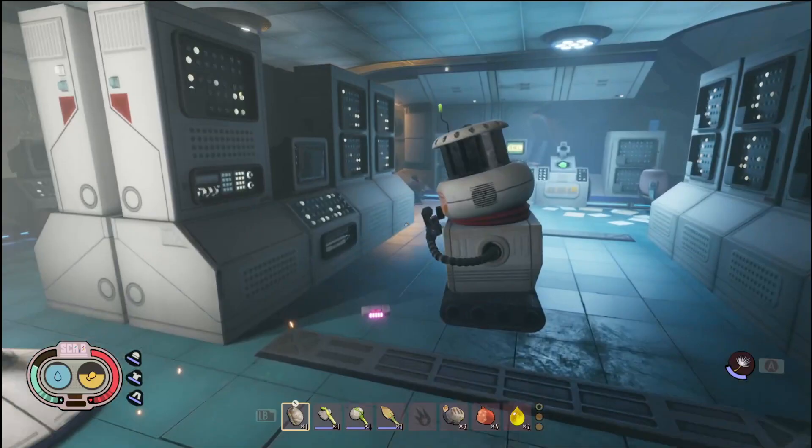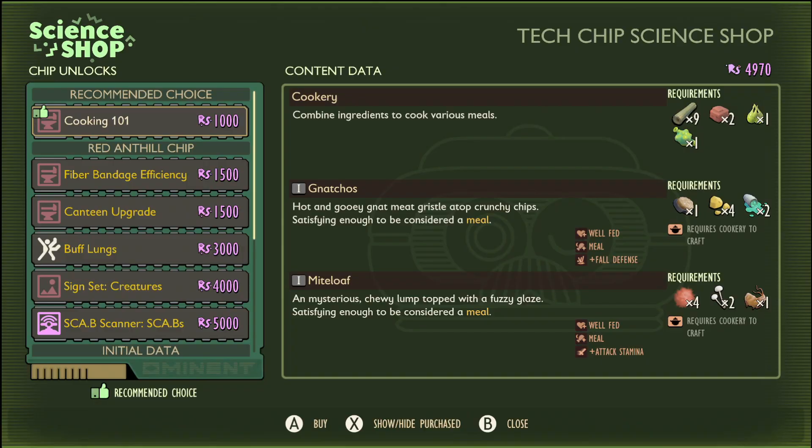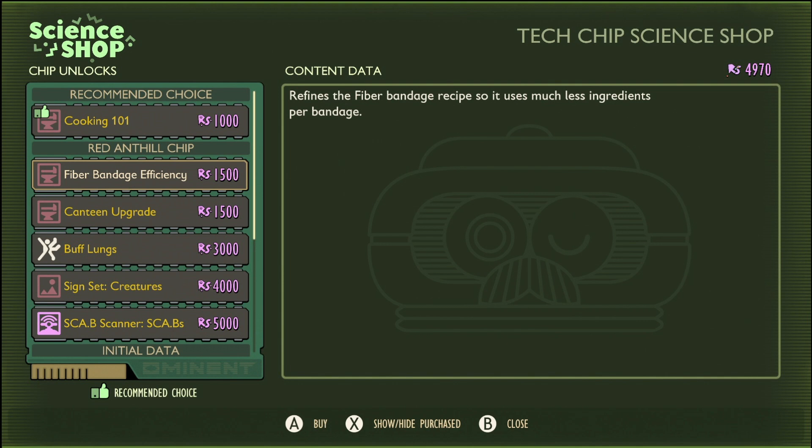Hand the chip to Burgle and this is what you unlock. You'll get upgrades to Fiber Bandage, meaning you don't need as many resources to craft them, a Canteen upgrade, as well as the Buff Lungs Mutation which gives you more stamina, the Sign Set Creatures, and the Scab Scanner Scabs. Personally I think it's only worth getting the Buff Lungs for now, unless you've been doing lots of quests and keeping up lots of raw science. The Bandage efficiency is good, but it's so slow to heal yourself — you're better off just making sure you've got plenty of cooked meat or lots of granola bars.